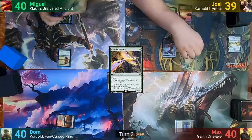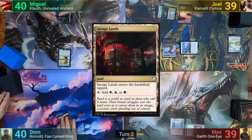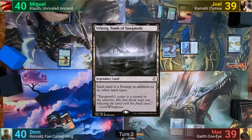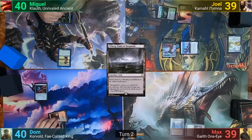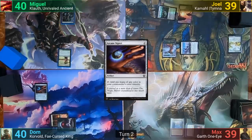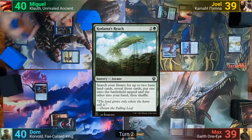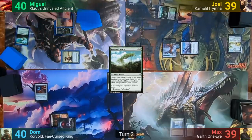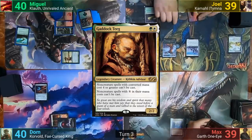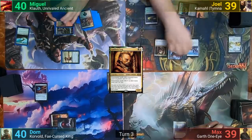Moving to combat, the Sentinel hits Max for one. Max plays a tapped Savage Lands and passes to Dom. Dom drops Urborg, Tomb of Yawgmoth, making all lands into Swamps as an addition to their type, and then taps two for an Arcane Signet. Miguel's turn has a Mountain coming in, and he pays three for Kadama's Reach — this has Joel drawing from the Sentinel trigger. Joel plays a Nurturing Peatland and taps a green and a white for Gaddock Teague. He then taps the Birds for one white, casting Deafening Silence.